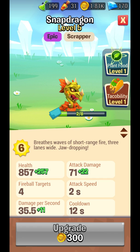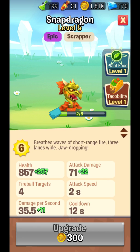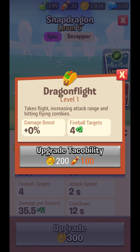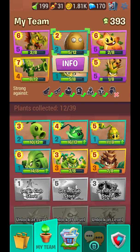The first one is my favorite: Snapdragon. It can kill multiple enemies at the same time in three rows. I personally love this one, and if you feed it a taco it can also attack air units, so it's almost the best one.